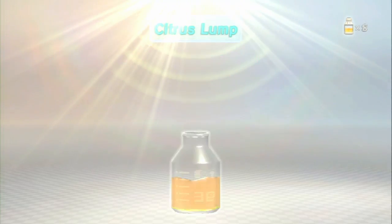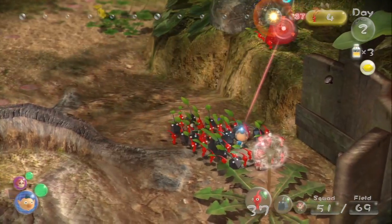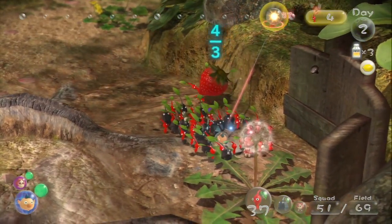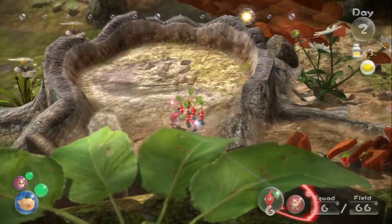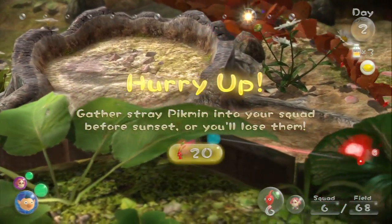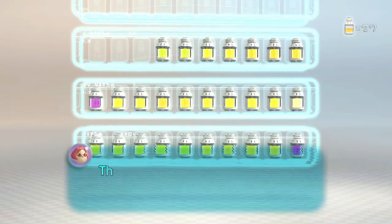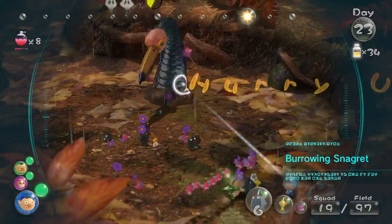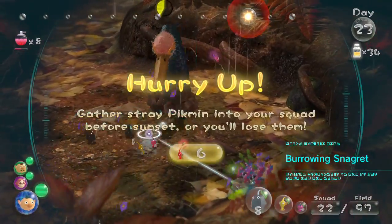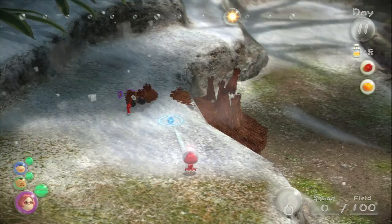Furthermore, the number of days you have to work with is limited by the amount of juice in your ship's stores, but by locating and gathering fruit, you'll give yourself more time and the freedom to explore. There are so many objectives to consider that you might get caught off guard by how fast the time goes by, but if you're diligent, you can easily stockpile double the amount of juice you would need to finish the game. The game's rhythm begins to settle in after the first in-game week or so, and you'll soon learn how to assess how much you can accomplish in a day.